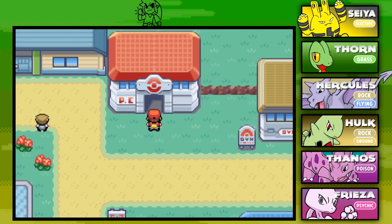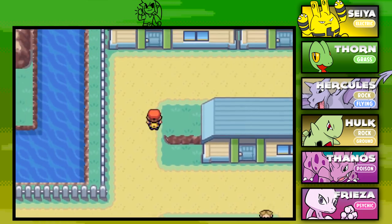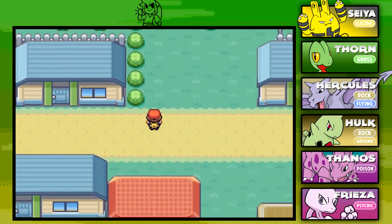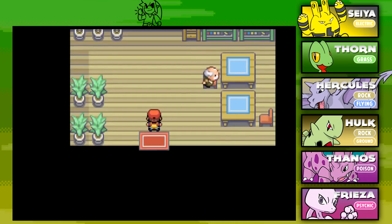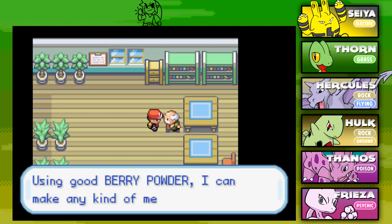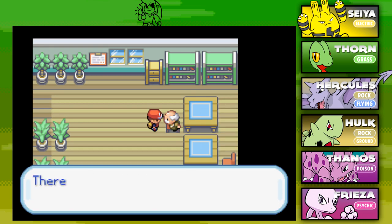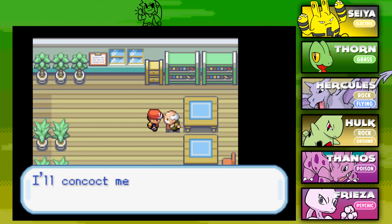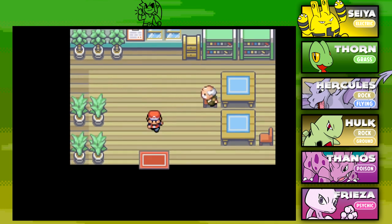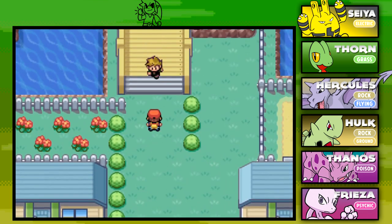Now that we're all healed up with the Cascade Badge — our second out of eight badges in the Kanto region — we're going to look around Cerulean City, run around and explore it. You've got to go talk to some of the people in town. We got a powder jar from an NPC who's telling us about berry powders. We're also going to be able to make our way across another area — up we go to Nugget Bridge.